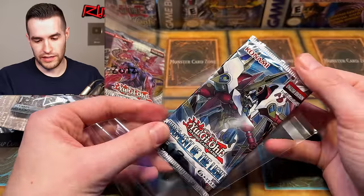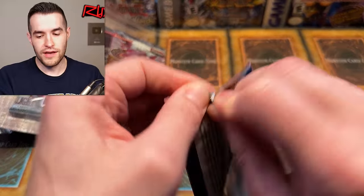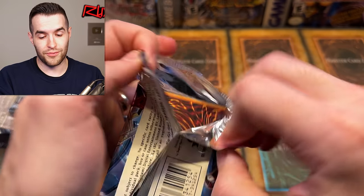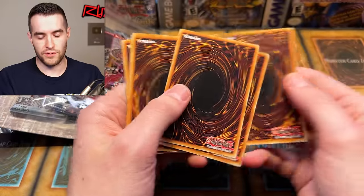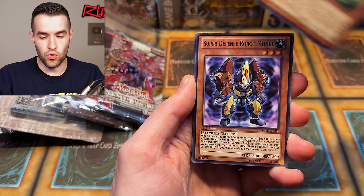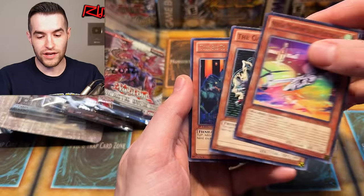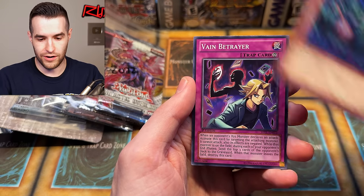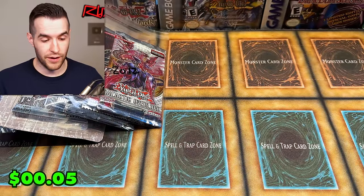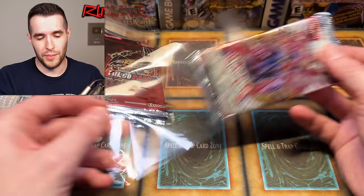2013 up next — First Edition Judgment of the Light. Chichalate potential — come on! Star Eater would be great out of here as well. We got Kujikirijy, Super Defense Robots, Armageddon Designator, XYZ Reception, Bujin Fidelity, Mecha Phantom Beast Colt Wing, Ruxin Special, and Torbos the Venom Realm — no foil. Now that we're in this 2013-2015 era, we're no longer guaranteed a foil in every pack — that started around 2016 when they put holographics in every pack.